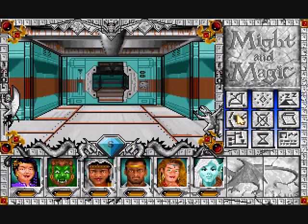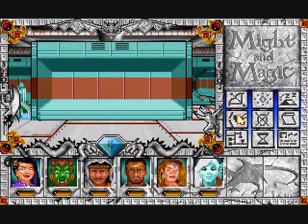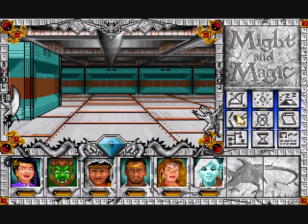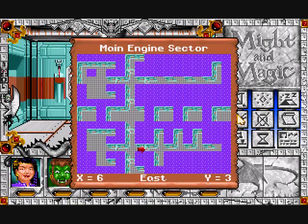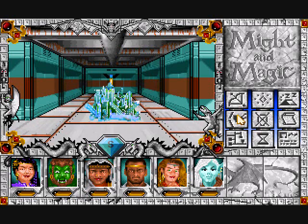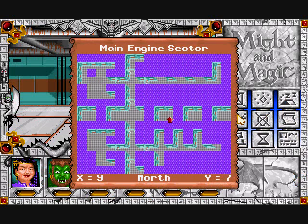Where I want to go is in here. Darkness and Chain, and Primary — which we just used to get in here. Why is the password to get into the main engine sector in the main engine sector? I didn't understand that. But yes, some of these crystals do in fact age, and some of them, such as this one, transport you somewhere else.